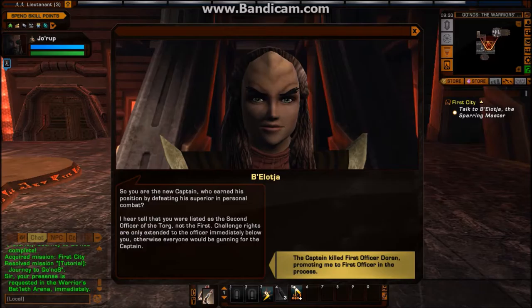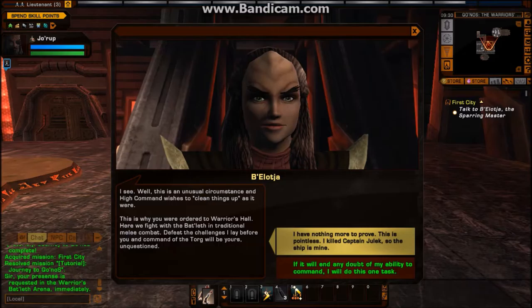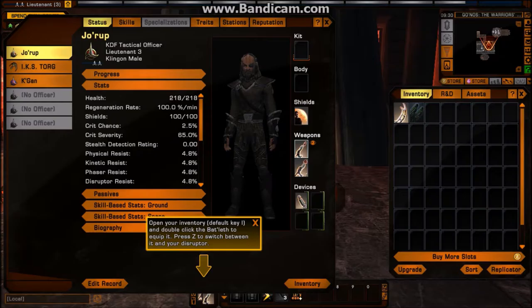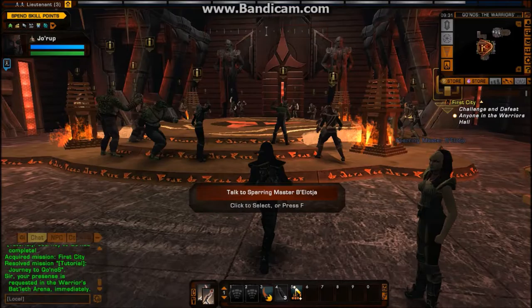So, you were the new captain who earned his position by defeating his superior in personal combat. This is an unusual circumstance, and High Command wishes to clean things up. Open your inventory, default key I, and double-click the bat'leth to equip it. Press Z to switch between it and your disruptor.